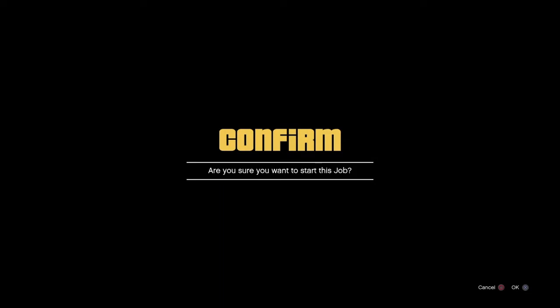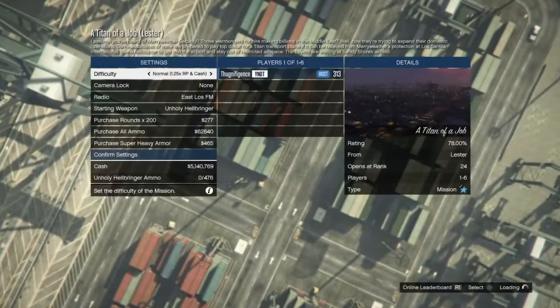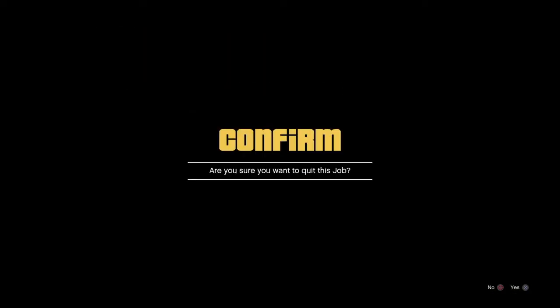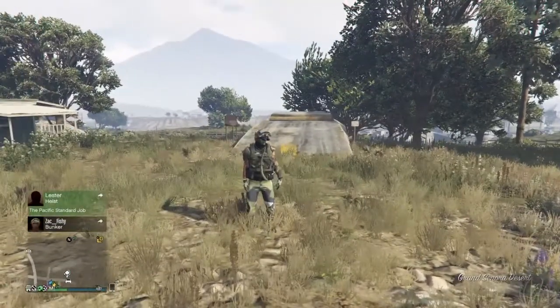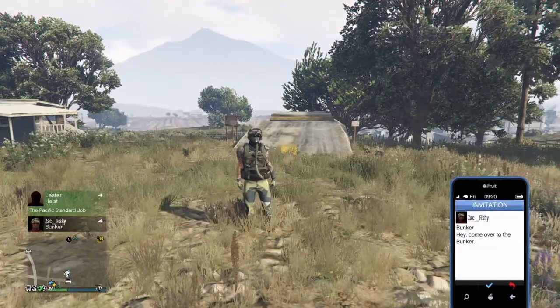You see it says 'Confirm — are you sure you want to start this job?' Now you're gonna wait for your friend to send you a message saying go, because he's gonna exit the MOC. Then one second later you're gonna accept that job and back out. You should spawn outside of his bunker, then he's gonna invite you back in. Open up your phone, go to the job list, and accept his invite.